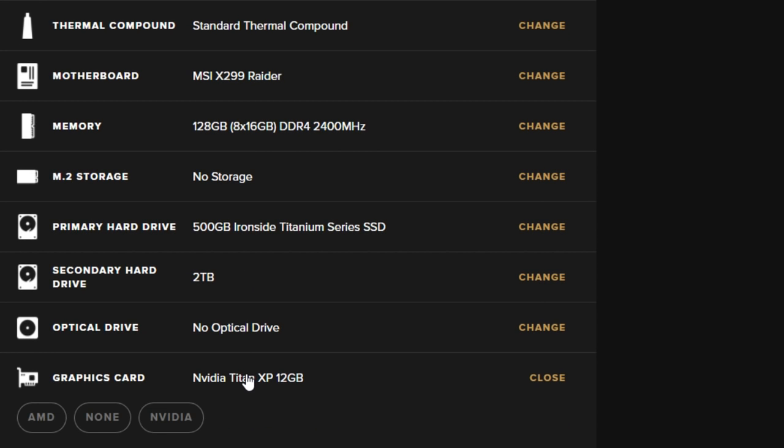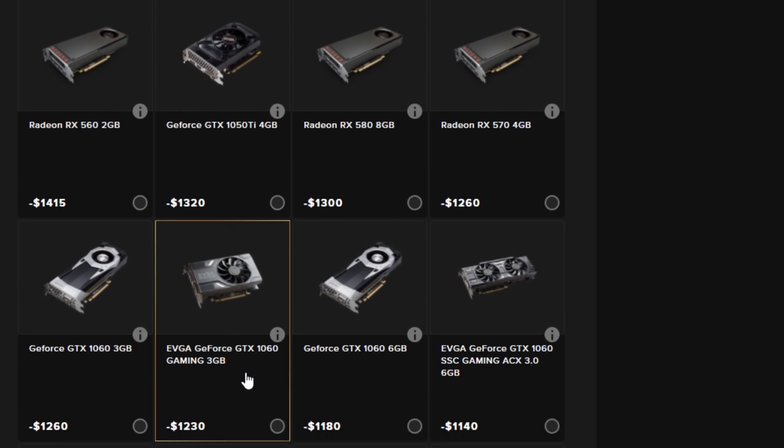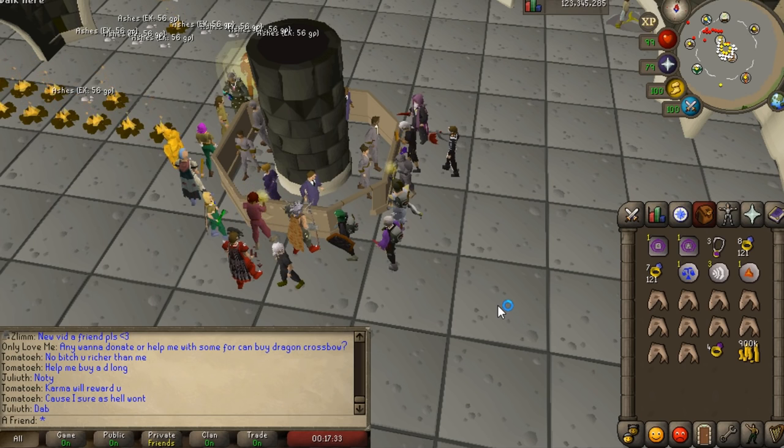If you want to build a custom PC you can do that at Ironside Computers — you just pick your own parts and they will put it together, so you don't have to do any building yourself.